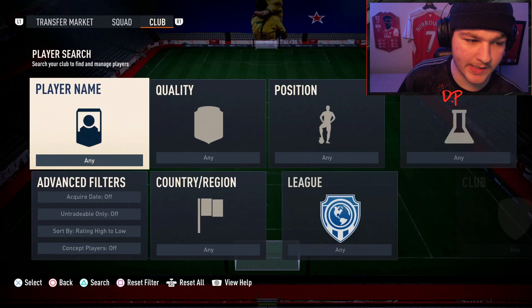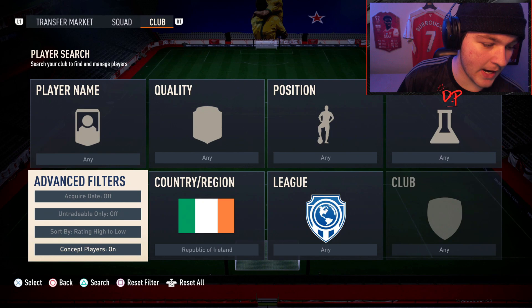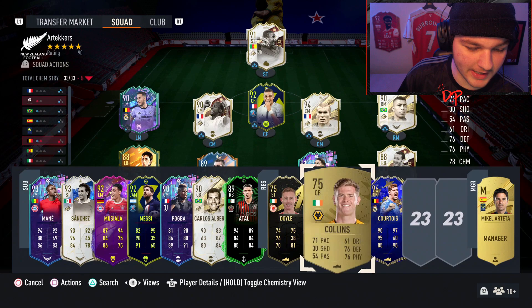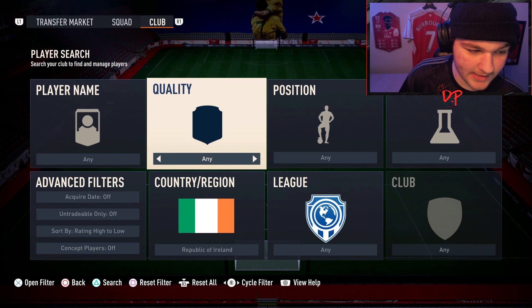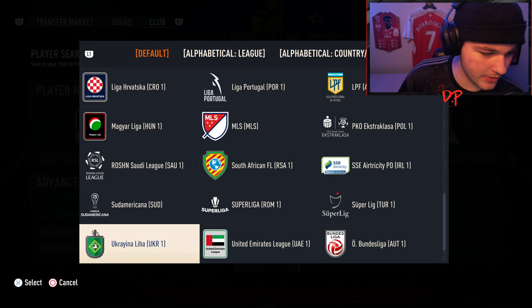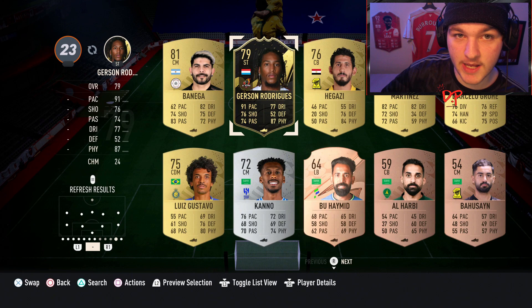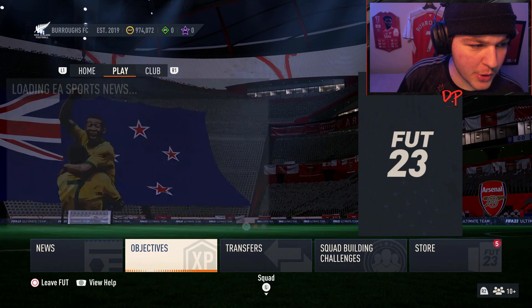We need three Irish players and three Saudi league players. For Ireland, search under R because it's Republic of Ireland — search your club and see which Irish players you've already got. For example, I've got a Doyle, a Collins, and a Bonham. Then for the Saudi league, search your club for Saudi league players — it's right there. Choose three Saudi league players to add in. You may have to buy some players on the market but it'll be very cheap. You'll then have three Saudi players and three Irish players in your squad.